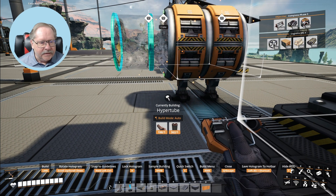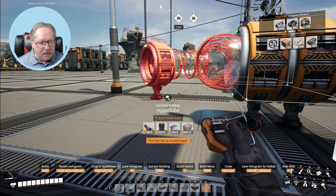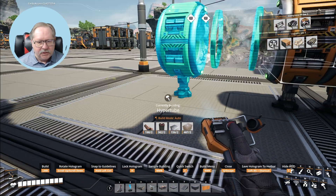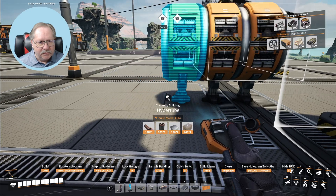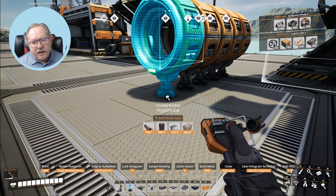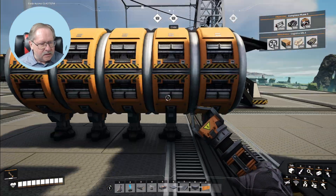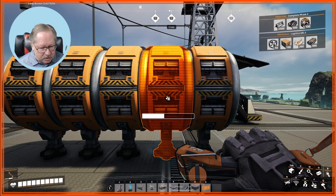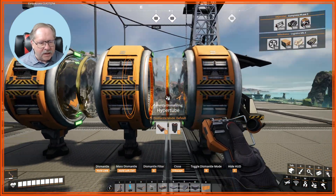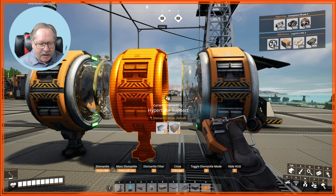It's a rinse and repeat from that point on. For some reason my hyper tube constantly wants to face the opposite direction. Once I get it blue and snug it up — boom — successfully built. I'm just going to put five entrances here. Per Toaster Gaming's instructions, you then delete the middle ones. This is constructed of two distinct hyper tubes: the one exiting here and the one entering there. You want to delete the entering one.